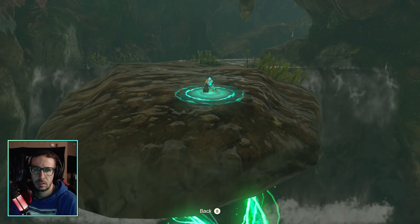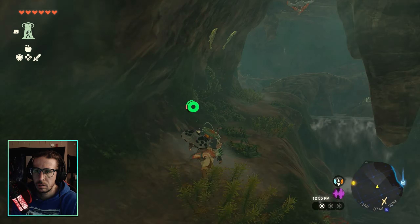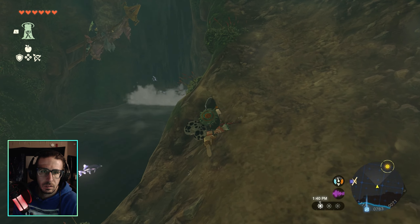Beat the worms, ascend up. There's an enemy hanging from the ceiling — bop them down real quick. Go across the little bridge and you'll see a little waterfall on the left.